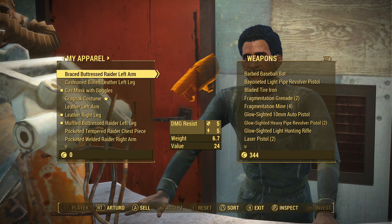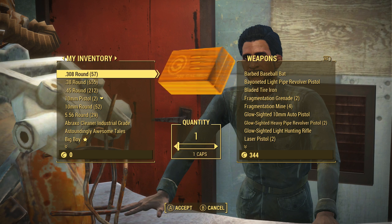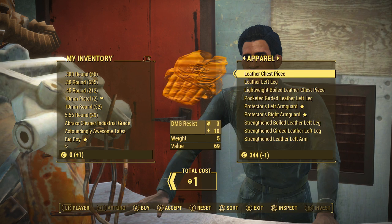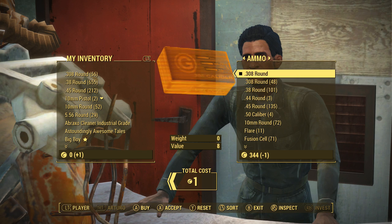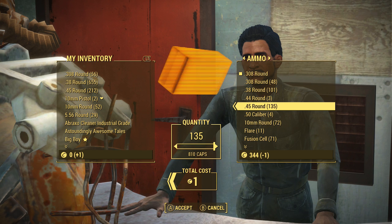So let's go ahead and show you guys how to do it with a stack of items, such as a full stack of ammo. Same thing as before — I'm going to give him one round to trade over so that I can do the glitch, and then we're going to go to his ammo. Let's say that I want to take all 135 of his .45 caliber rounds. You're going to want to click on them so that the quantity option comes up, and then what you're going to want to do from here is the same thing as before: press those two buttons.